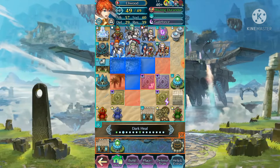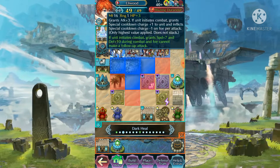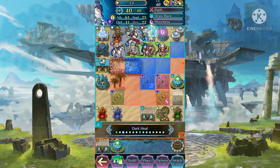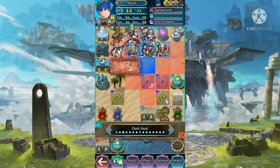As for the build, Ellywood can use Galeforce, he can use Glacys — which is probably better — or maybe also Eskutchen for better surviving. Special Fighter is pretty strong, which is why I think someone like Ellywood for this kind of defense, with multiple Wings of Mercy, Pathfinder, Elder Guard, Marth — he's not a bad option if used this way.